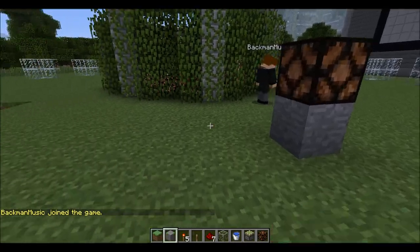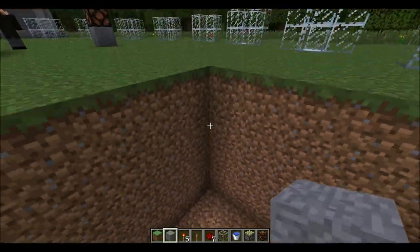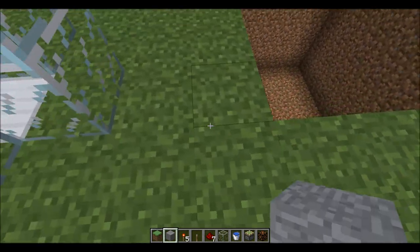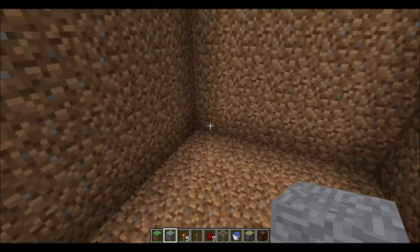Now I'm going to show you how to build it. Go here — this is a hole I built for this purpose. Its dimensions are 1, 2, 3, 4, 5 by 1, 2, 3, 4, 5, 6. So you've got that.